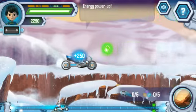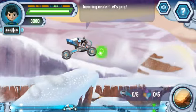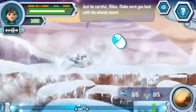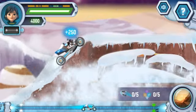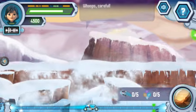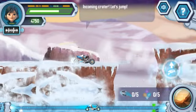Energy power-ups! Incoming crater! Let's jump! I can make the rover do flips, Chip! Just be careful, Miles. Make sure you land with the wheels down. Incoming crater! Let's jump! Here comes a crater! Time to jump! Rocket booster power-ups! Incoming crater! Let's jump!